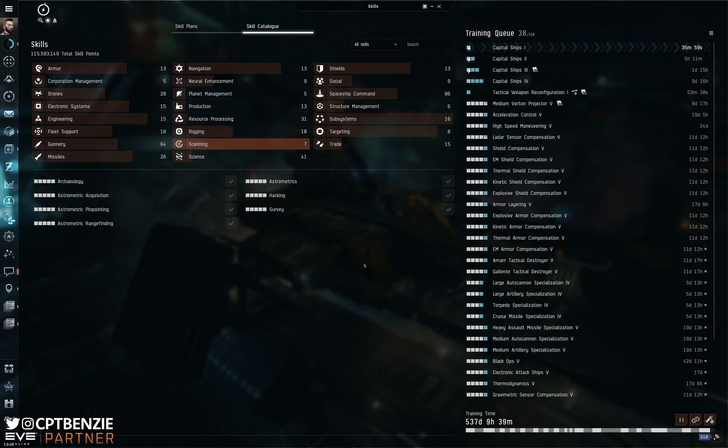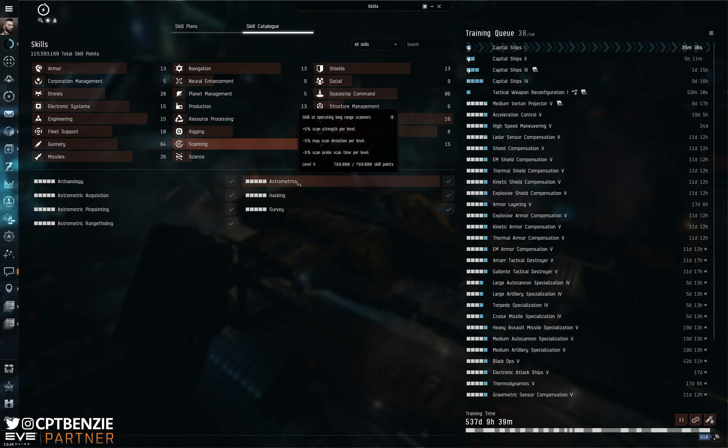Let's look at the skills that I actually have, then we'll talk about why you would skill these, the kind of order you should skill them in, and where to go from there. Obviously, if you're into exploration, the scanning skills are going to be vital. You can see that scanning is the one category — other than subsystems — that I have completely maxed out. This is vital for someone who is going to be scanning, exploring, and hacking. Astrometrics is absolutely your king skill here. You need to get this trained up and I'd get this to four very, very quickly. This is going to increase your scan strength, reduce your scan deviation, and reduce the scan time the higher you have it trained.